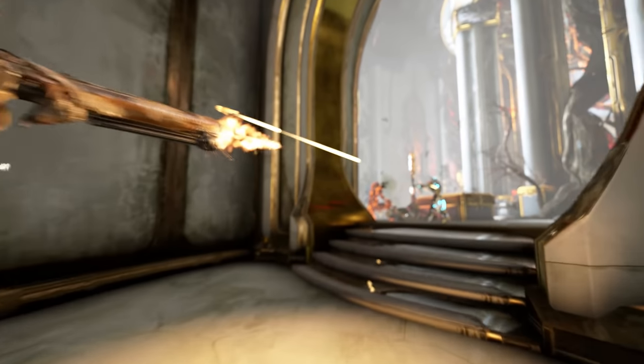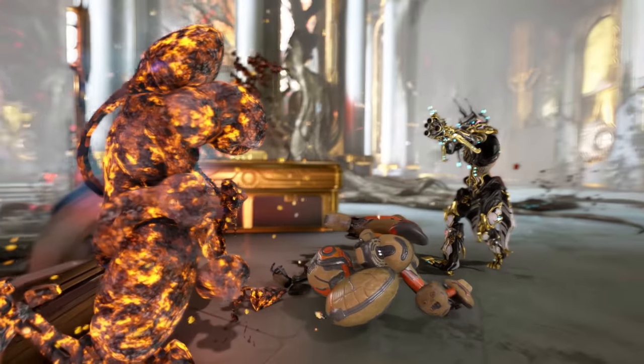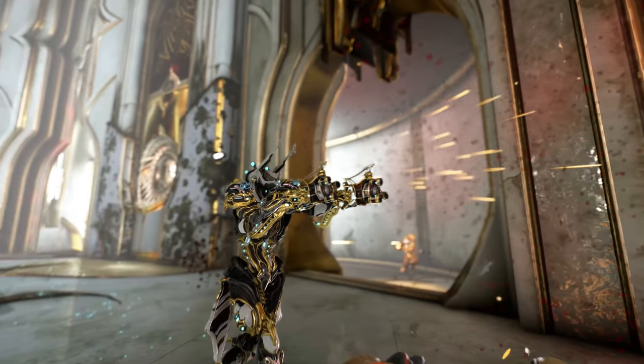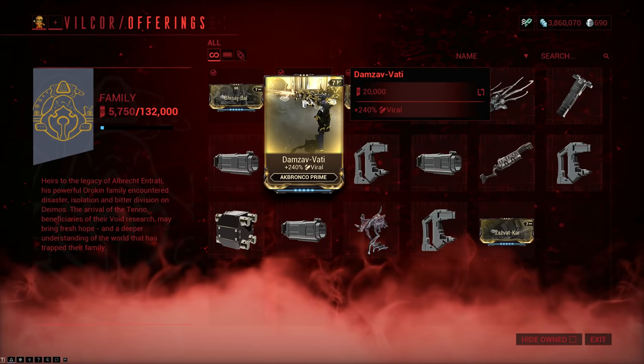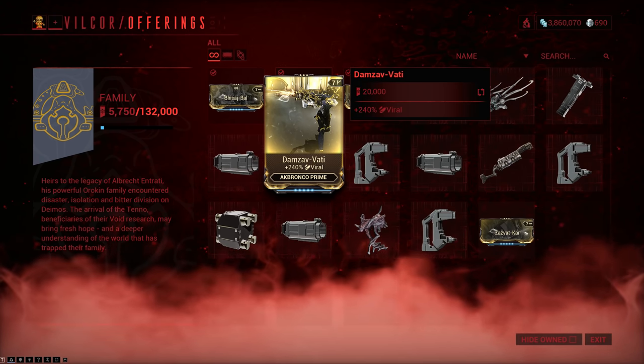Hey guys, welcome to another Warframe video. Today we're gonna check out yet another weapon augment that you can get in Heart of Deimos — this time it's the Damzavati for the Akbronco Prime. You get it just like all the other ones: buy it for 20,000 standing from Father, and this one is very straightforward compared to the others.